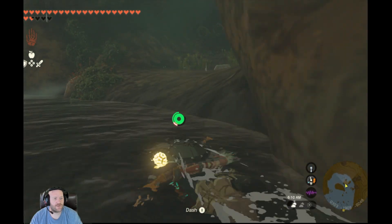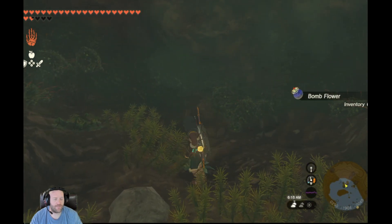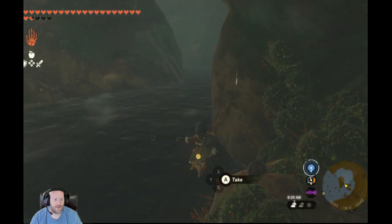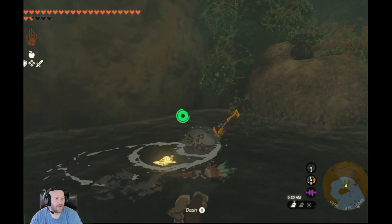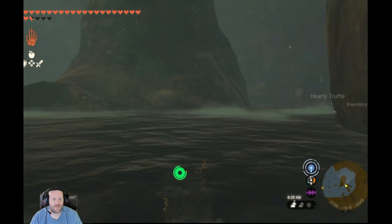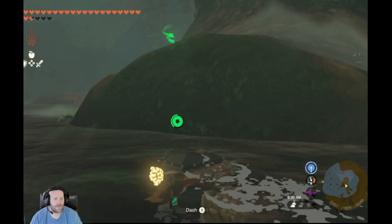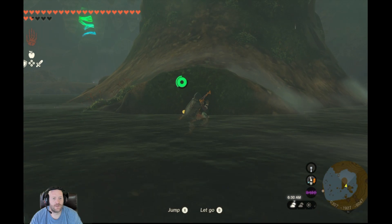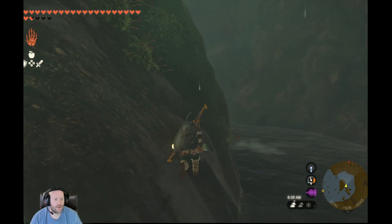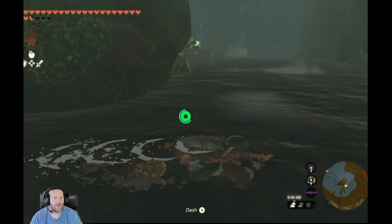You never know what you'll find — like a Korok or something like that, or a palm flower. Wildflowers are useful. Those are truffles — truffles are useful, they'll give you extra hearts. So every time you see truffles make sure to pick them up. They'll refill your hearts and give you a bonus.